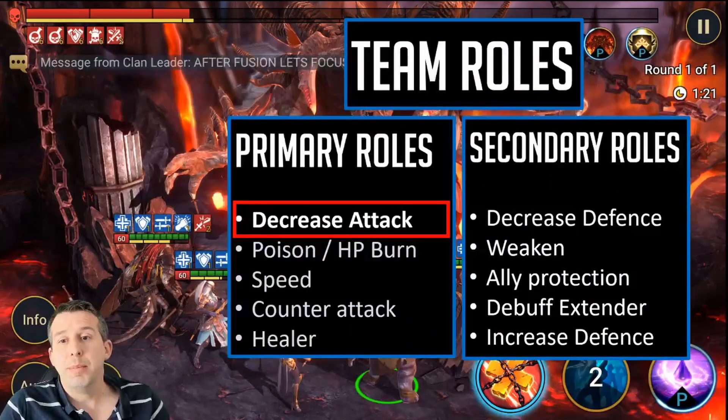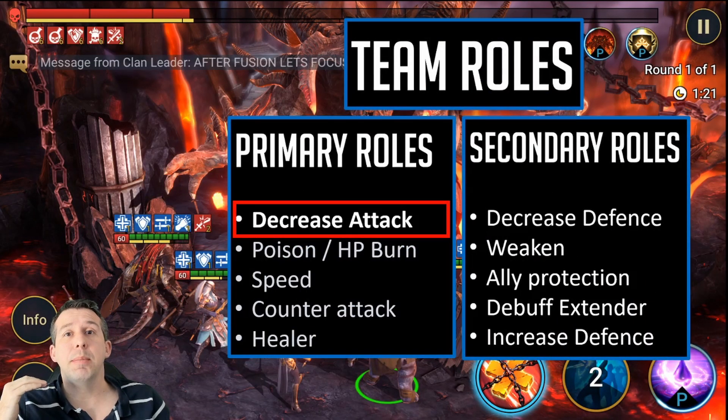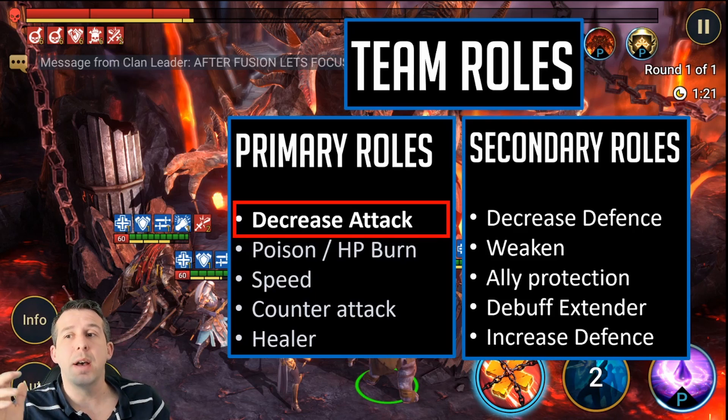Why am I focusing on decrease attack? As I said in my how-to-beat-the-clan-boss guide, this is the number one primary role in your team. It's the one that makes the difference between lasting five minutes on nightmare clan boss versus eight minutes. If you do not have decrease attack on the clan boss past brutal stage — when you're four or five minutes in — it's a wipe, 100%. So find a way to get it into your team.